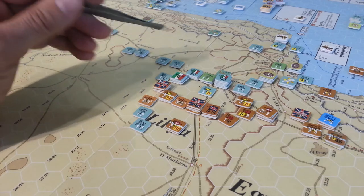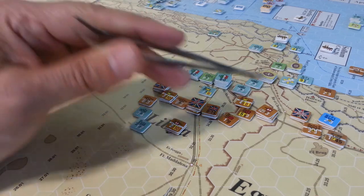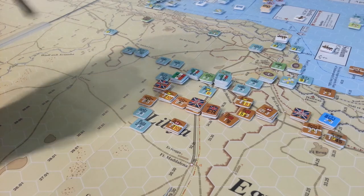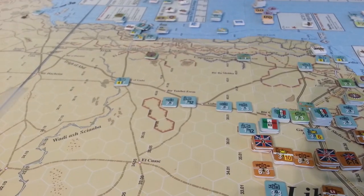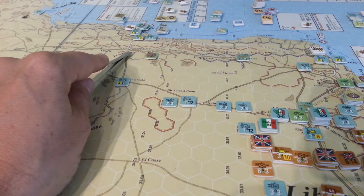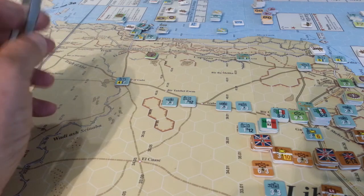So now we have this situation where, with clear weather on the 1st of January, O'Connor, if we can get enough supply up to these guys in a turn or two, O'Connor is going to be able to make a break for Tobruk, which is very lightly defended at the moment. We're going to need to fix that as the Italian player at some point, because all of our reinforcements were held up. They're coming by foot and they were held up by the wet weather.